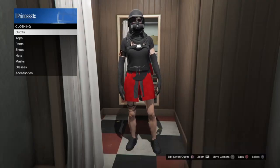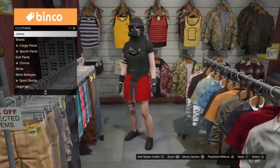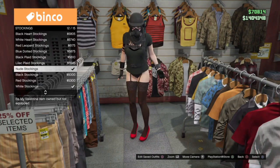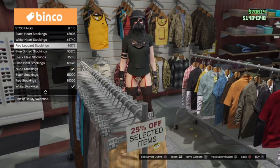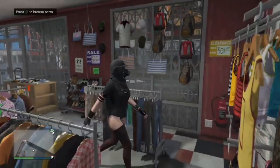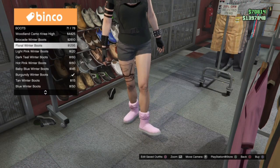For the next outfit, we're going to use the same glitch top and we're going to go ahead and put on the stockings. You can choose whichever one you want. Next, I am going to change the shoes — I'm going to put on some black boots.